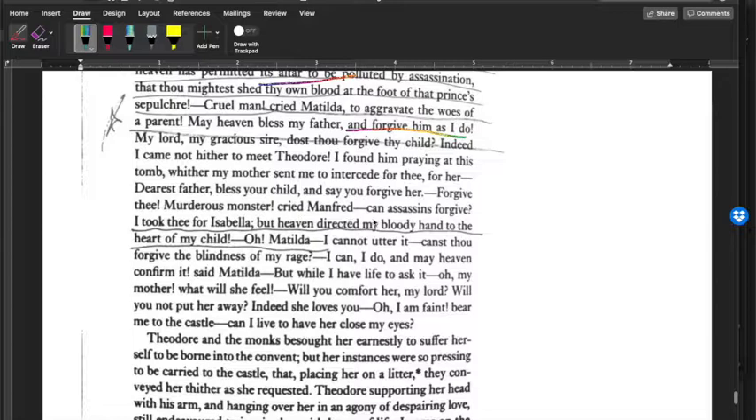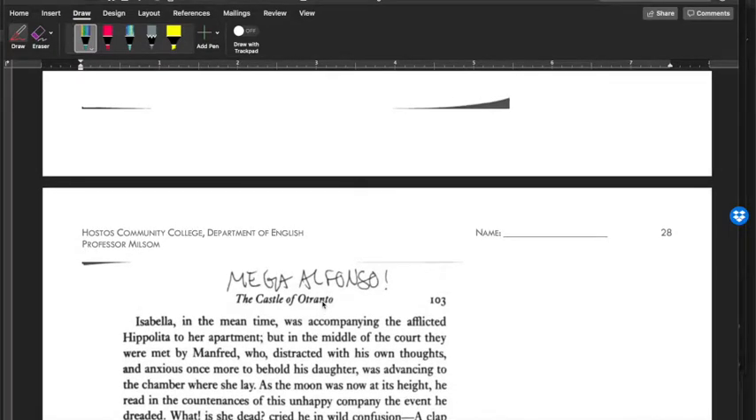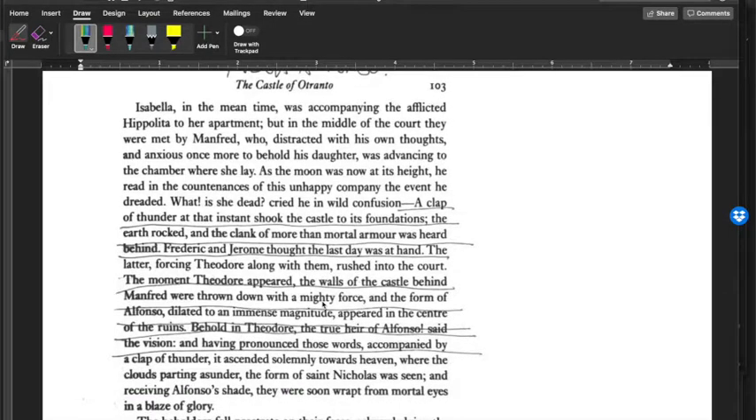Matilda says: 'My lord, my gracious sire, dost thou forgive thy child? Indeed, I came not hither to meet Theodore — I found him praying at this tomb. Whether my mother sent me to intercede for thee — dearest father, bless your child and say you forgive her.' She's asking her dad who just stabbed her for forgiveness. Manfred: 'Can assassins forgive? I took thee for Isabella, but heaven directed my bloody hand to the heart of my child. Oh Matilda — canst thou forgive the blindness of my rage?' 'I can, I do, and may heaven confirm it.' If this reminds you of Romeo and Juliet, you're correct — it's just like that, with a meeting arranged at a tomb and parents who were unfair and mean.